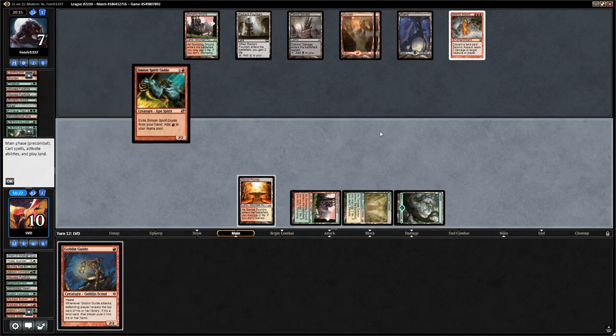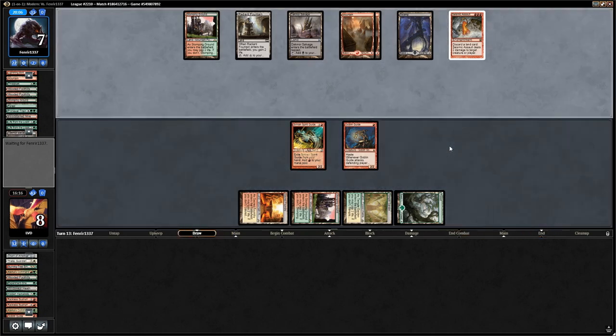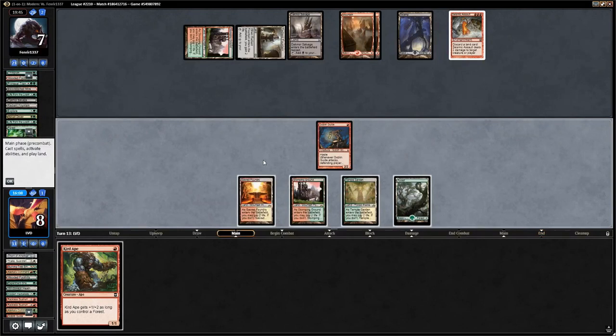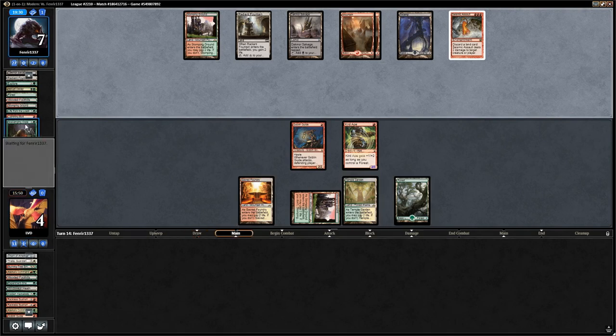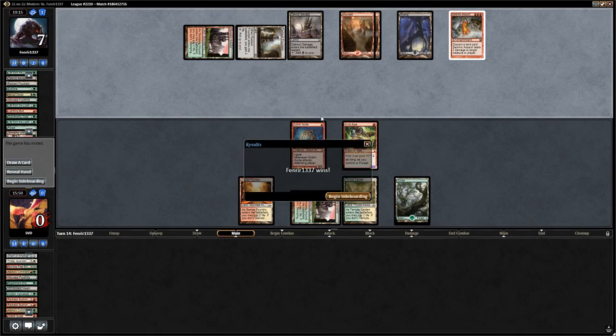We still cast both Guides and the opponent just starts going face with Seismic Assault and Life from the Loam, killing our Spirit Guide. We draw a Curd Ape — finally a creature that would survive one Seismic Assault activation, but now the opponent has Life from the Loam going and it's no longer effective. We draw Scavenging Ooze and Lightning Bolt in subsequent turns, learning a bit more about the opponent's deck. Now we can adjust our sideboard.